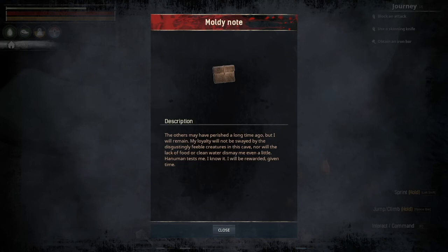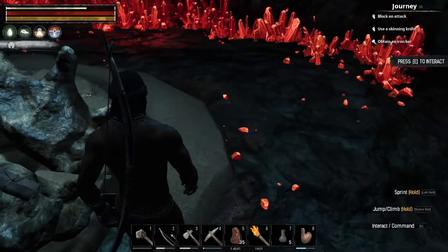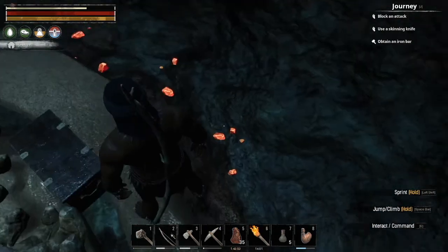The others have perished a long time ago, but I don't really want to be swayed by the distinguished and feeble creatures of this cave. The lack of food or clean water. Hanuman tests me, I know it — it will be rewarded at a given time. I think the Korean market down on Olympic is called Hanuman. There is a chest here. How the fuck am I going to find that piece of shit? Where is this water?